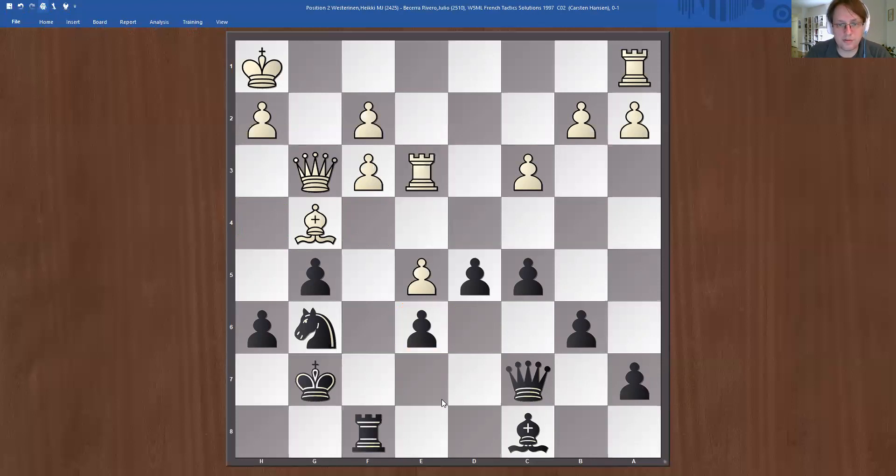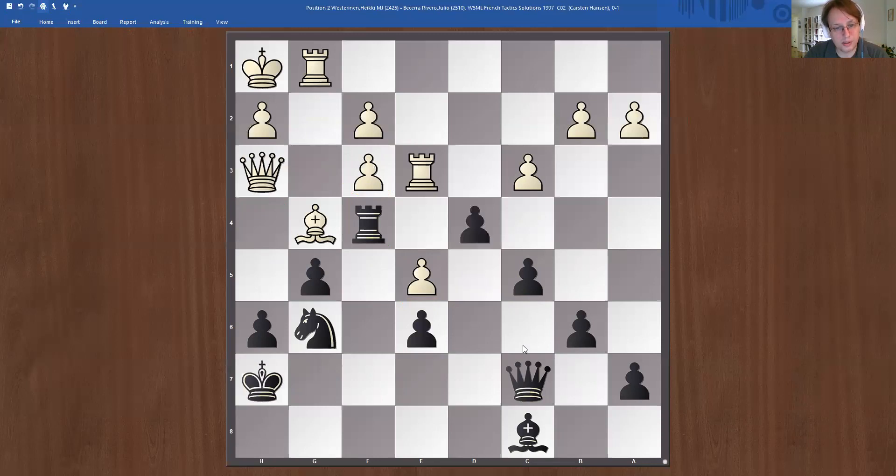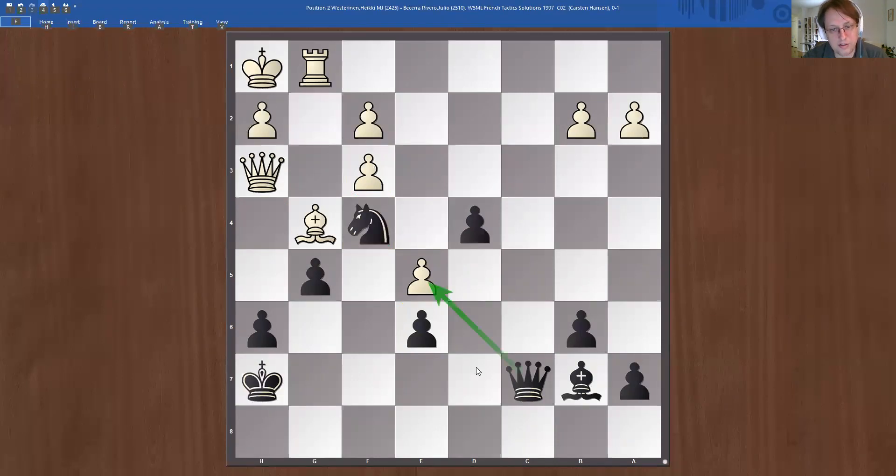White's rooks are not really doing a lot. White is trying to overprotect these weaknesses and maybe be ready for something. Queen h3 is attacking e6 — now black goes into action. Bishop b7 was going to come anyway. We're almost trapping the queen, but next we can take on e5. This looks awful for white, so he took on e6.